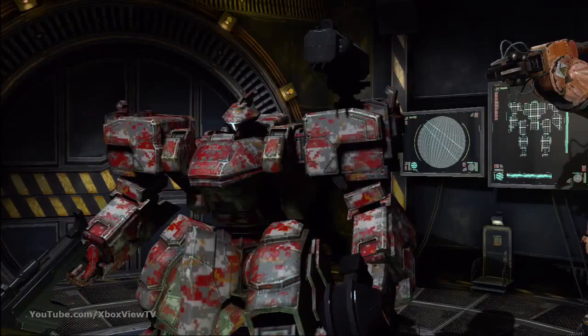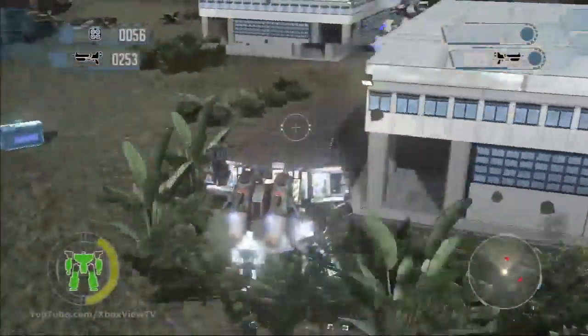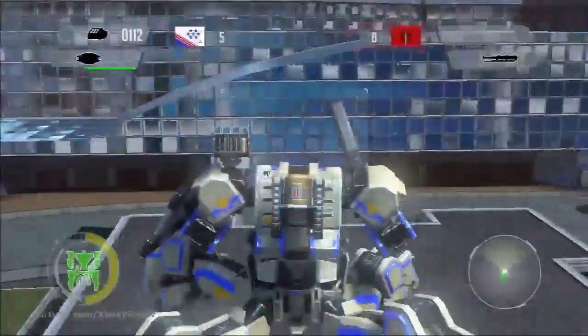The customization options available for Wanzers is pretty robust. You can choose any Wanzer type. You can swap out both arms, swap out your legs, and swap out your torso type. And depending on what loadout you use, you can choose just about any shoulder weapon, hand weapon, and backpack type.